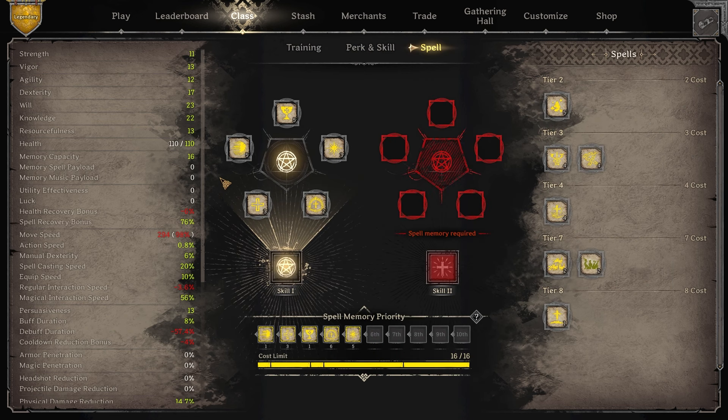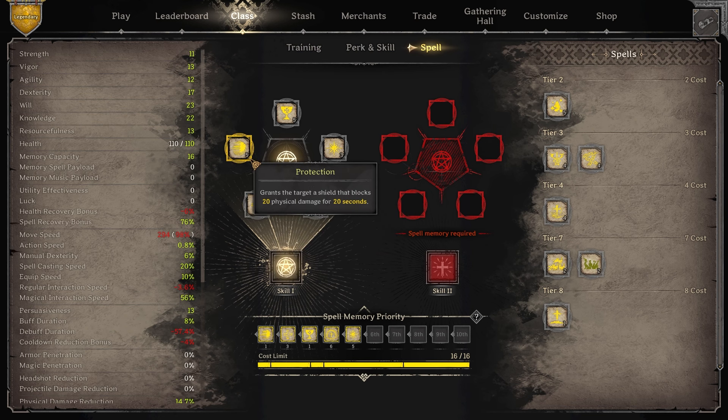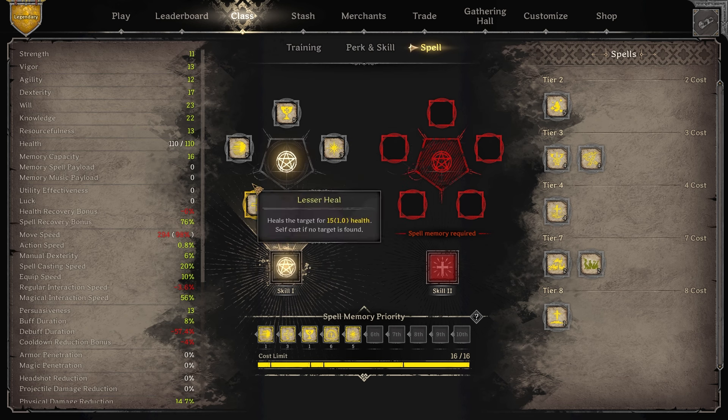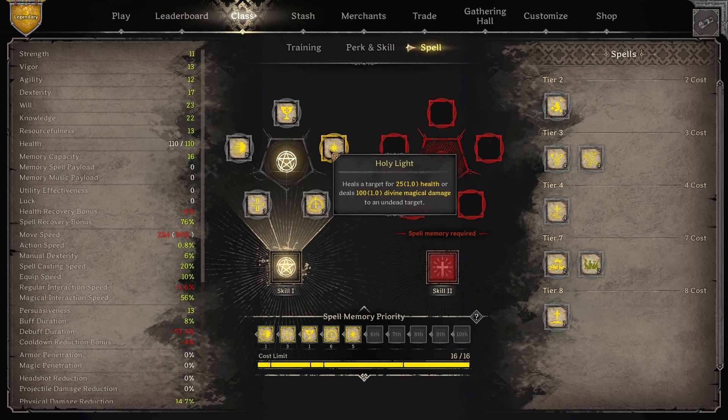For my spells, I'm running Protection, Bless, Holy Light, Sanctuary, and Lesser Heal. Sanctuary and Lesser Heal are really good to keep us up if we need to run away from people — we have a ton of healing and sustain. Protection is also great for that because it's faster to cast and gives us a shield. Bless gives us three Agility and three Will, so we want to use Bless before any of the others because it makes them stronger.